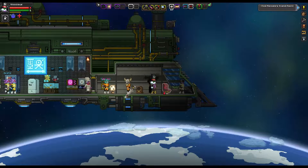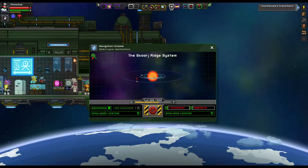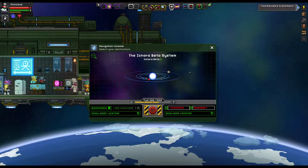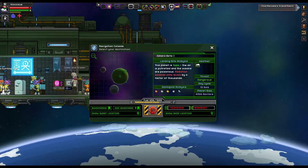Now, of course, you start on your ship. You get a little planet navigation area here, and we're just going to pick a random planet here. We'll go to this one.